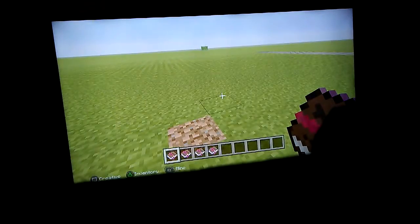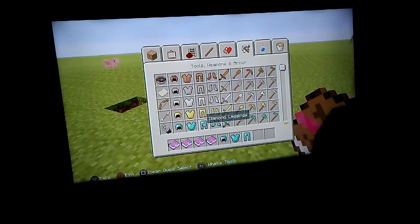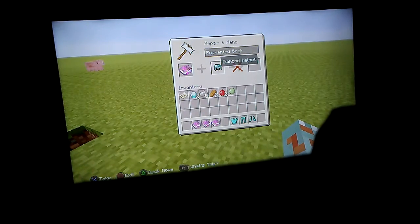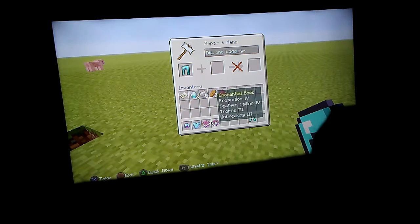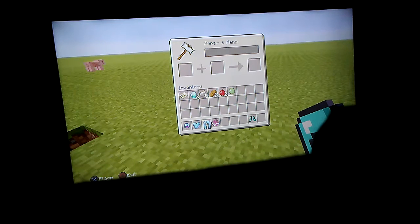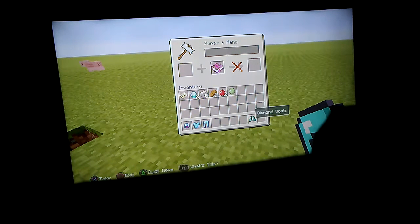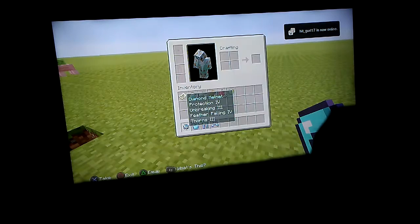Now you take out the enchanted armor pieces. Here's the full set — one armor, two armor, three armor, four armor. There's the OP set!